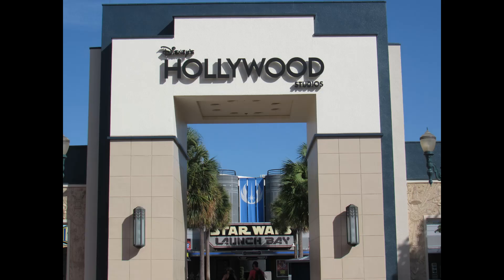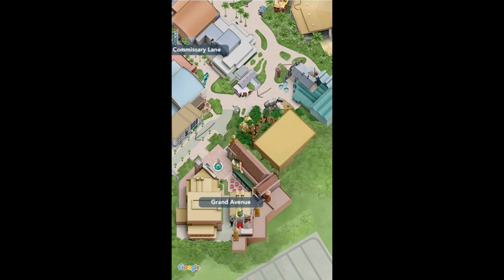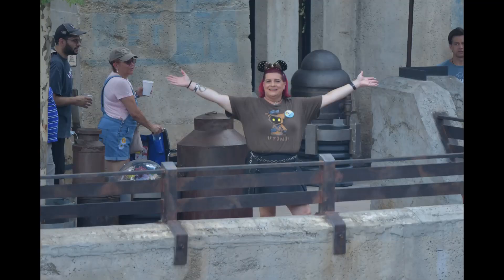Now we're off to Hollywood Studios where there are two SuperZoom locations out in Galaxy's Edge. As you come in the park, head down Hollywood Boulevard, hang a left and go around Echo Lake, down past Star Tours, past the Grand Avenue, into Galaxy's Edge where we're going to follow that winding path towards Ronto Roasters. As you hit Ronto Roasters, turn left up towards the terrace overlooking the Millennium Falcon and you've found your SuperZoom, where you'll get two more pictures and another video.